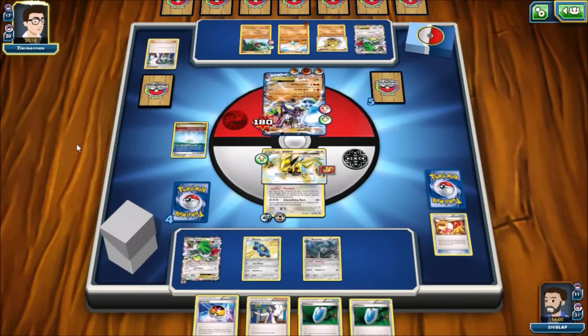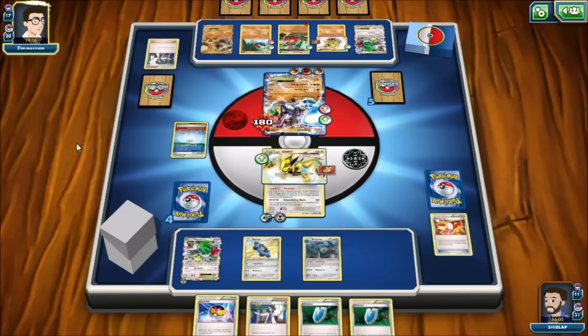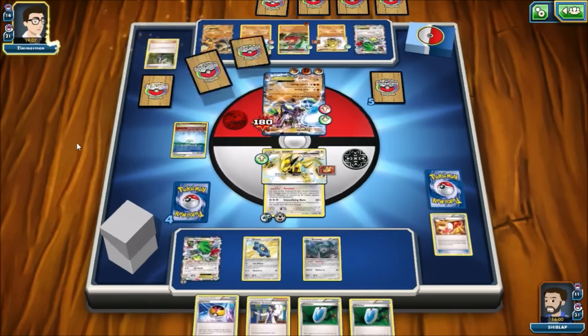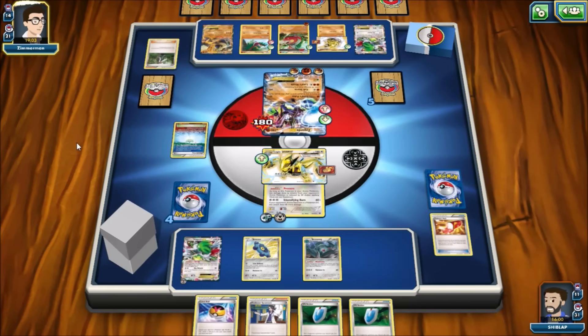We leave Zygarde with only 10 hit points. Luckily Lugia still has 150 hit points and with Pressure effectively 170, so we shouldn't be knocked out this turn unless a Power Memory comes down on Zygarde. Once this Lugia goes down we won't have attackers to send up — maybe we should have played down Aegislash. Lugia is a better attacker against Zygarde, but Aegislash would be clunky to maneuver without Zoroark and Float Stone, likely getting stuck in the active spot until knocked out. Parallel City makes choosing what to play much harder.